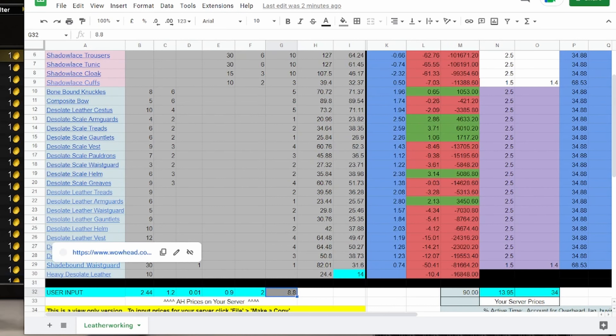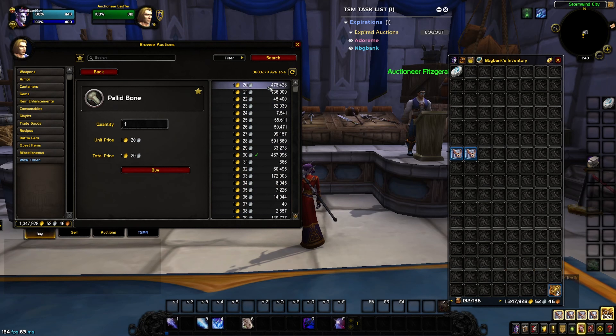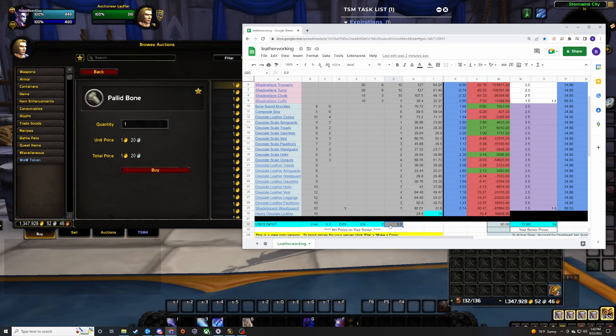For instance, pallid bones — there is so much at that price right now, more than enough, so I kind of just mark that off the list. If you look at the treads: six leather, two bones, two thread. The price of thread won't change, and I'm not going to change the price on pallid bones — I'll more than likely buy them at 1 gold 20. The price that can fluctuate a lot is desolate leather, so I basically just try to score desolate leather cheaper than 2 gold 44.